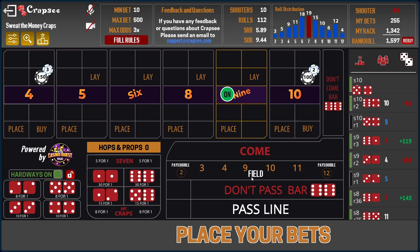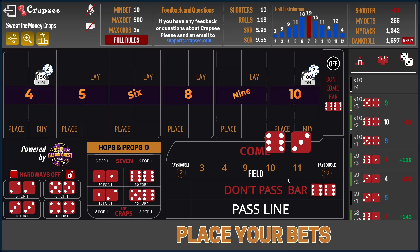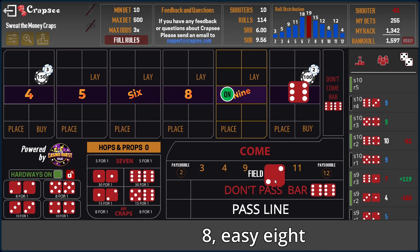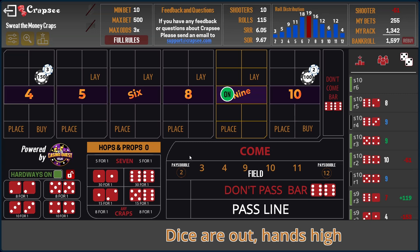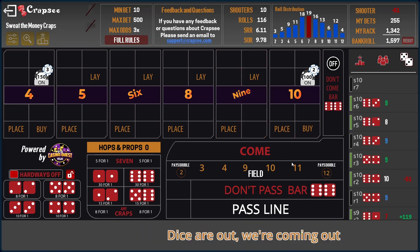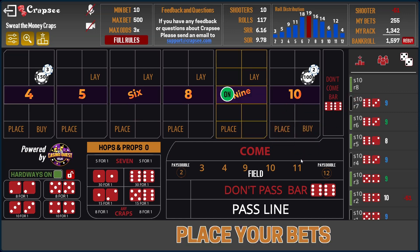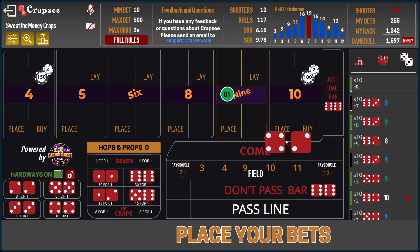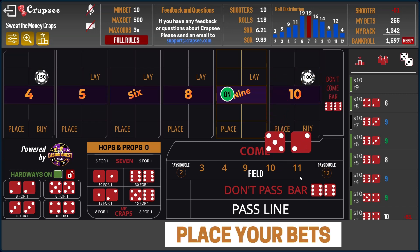We want that last seven nice and quick — nope, it's going to hit the ten before we get the chance, hitting us right at the end. There's a nine, point is off, we're going to keep playing. Another nine, back on the point. Eight — not quite. Point hit again. Back on the nine, popular number. There's a six. Let's see that seven now — there we go, there's a seven.